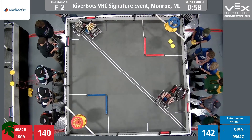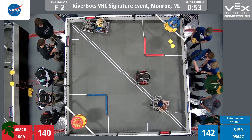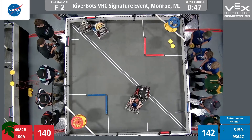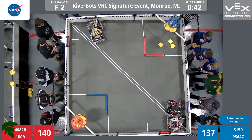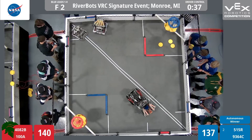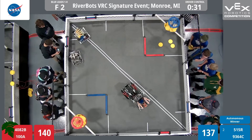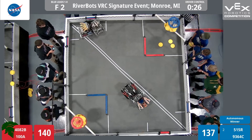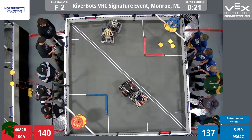100A trying to protect their corner. 9364 goes right in for it and they just get pushed around by 108. Managed to get one roller scored on that. 515 are also fighting for the other corner there against 482, mainly because it's only two discs on the floor. Everything else has been scored up there. Shaking of the field has knocked out at least one disc from the blue upper goal area — that is how tenuous this is. 30 seconds left in the match.